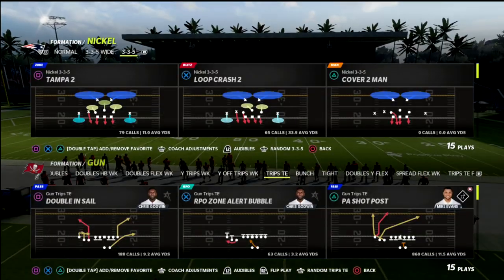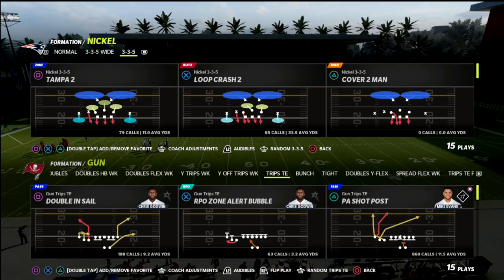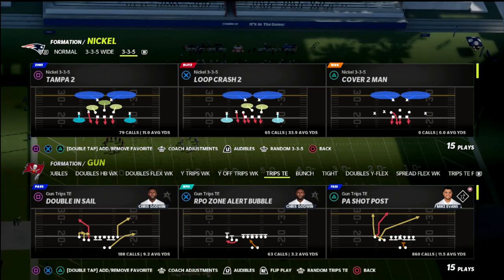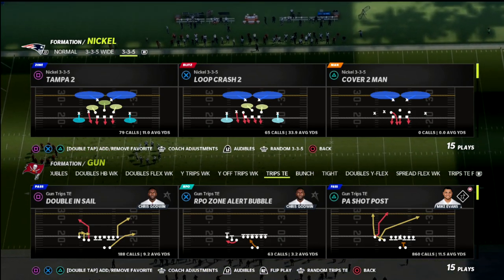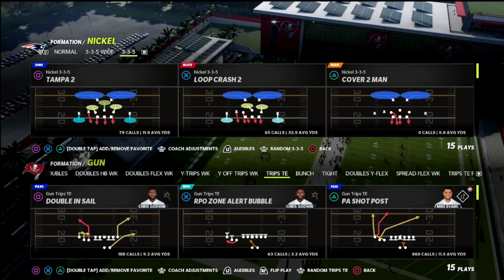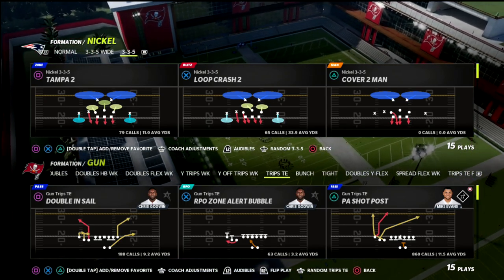In this video I'm going to show you my favorite blitz beater out of the trips tight end formation — able to beat every meta blitz in the game: four-three even, six-one, three-three-five wide, two-four-five odd, any blitz that sends five or more, even blitzes that don't send five or more, even max coverage defenses. This play works well, but I find it works best when my opponent is trying to send everyone and cover with five or six people.